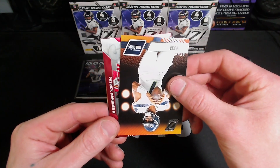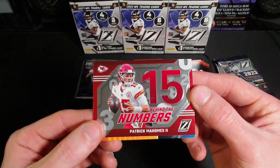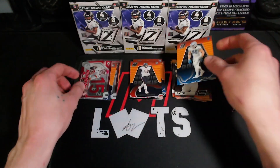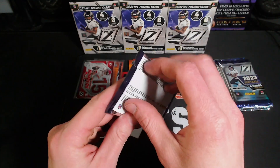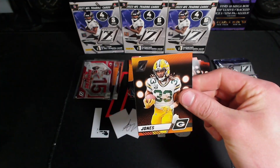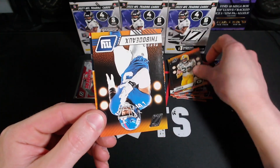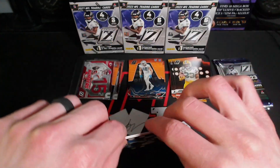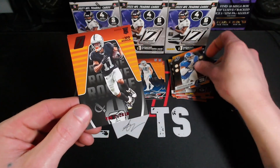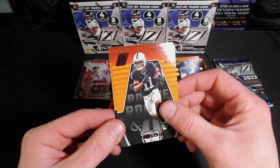Looks like we're getting a little repeat. Oh there we go — Patrick Mahomes Behind the Numbers, and a Jack Campbell. Looks like we got another red on the No Huddle — Trey Tucker, and a Darnell Wright.